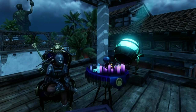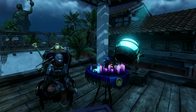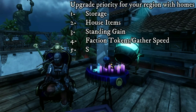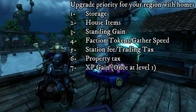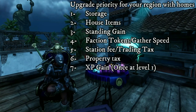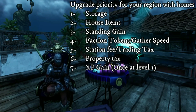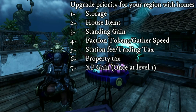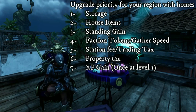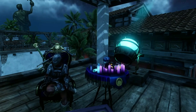So now that we know this, what should your card choices look like? They will vary based on how you play a little, but not a whole lot. Here's what I would recommend — this is the upgrade priority for your region with your homes in it. Storage is of course the most important, followed closely by house items. Then faction tokens, gather speed, standing gain, station fee, trading tax, and property tax all kind of go together in that importance order. They should all be upgraded evenly. But then experience gain — only level this once at level 1.